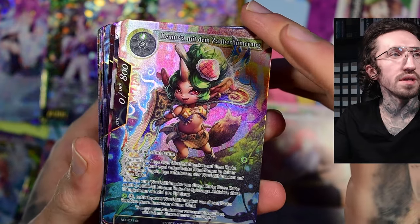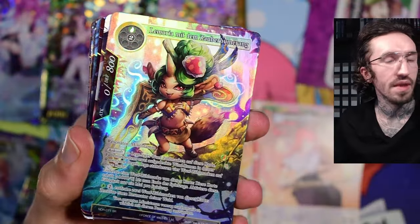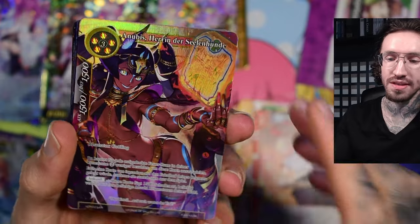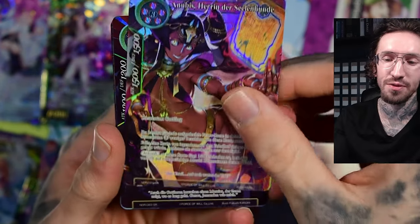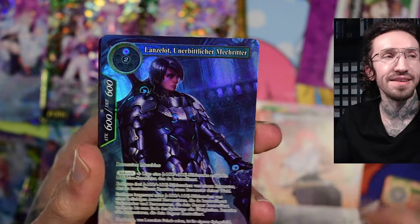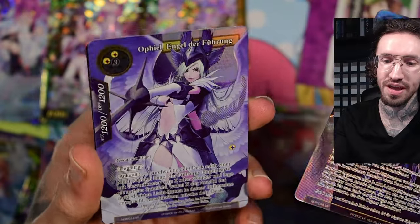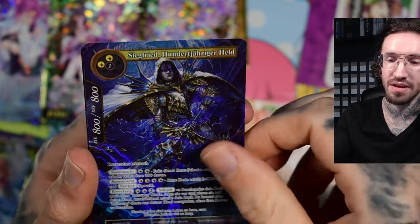Wait — what is this? Did Force of Will have god packs? This is the first — okay, this is not the secret rare Anubis but still the textured SR Anubis! That's so cool! If you've watched this unboxing to the end, this is something really cool. I don't think many people watch until the god pack. I'm thinking about a cool keyword for you to put in the comments for those who watched till the end — it's like all SR cards!